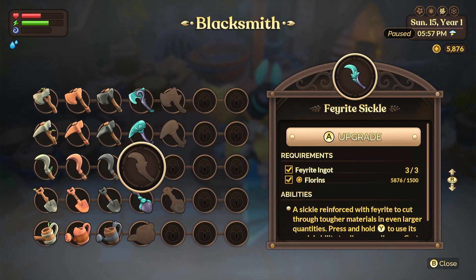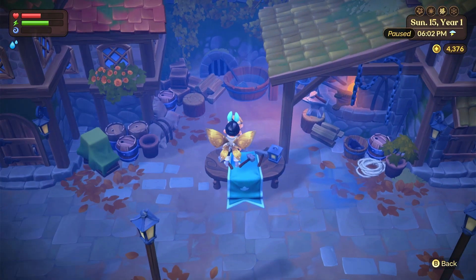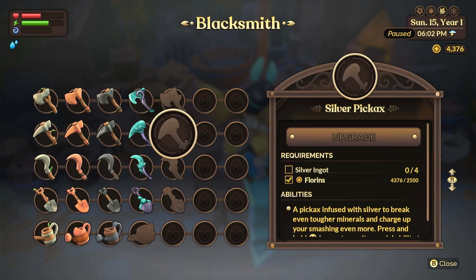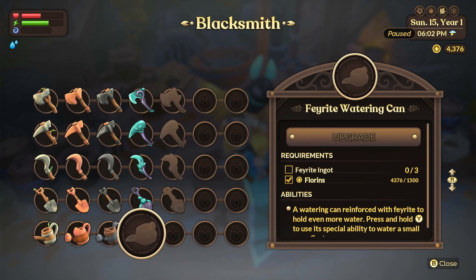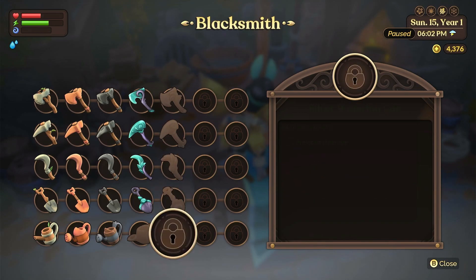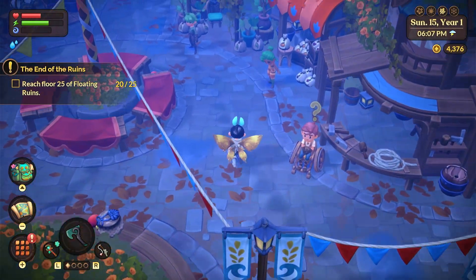I'm here at the blacksmith and I'm going to try to unlock more of my tools so we can get as much as we can. For this sickle — let me check the shop. For the silver pickaxe I need four silver ingots, and then three faerie ingots for another one, but I need a whole mess of silver ingots. I don't have a lot of silver — I thought I did. When we go back into the floating ruins I'll collect more.